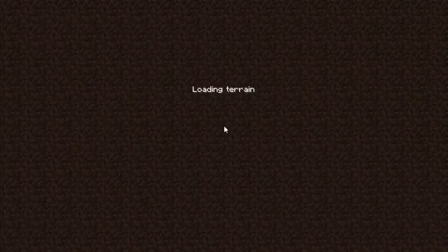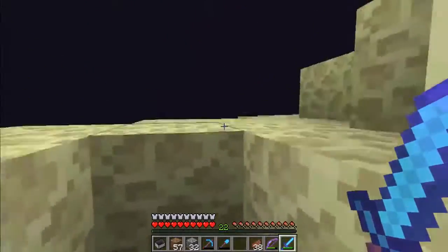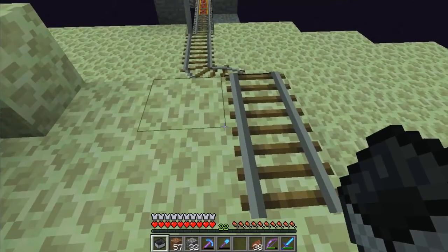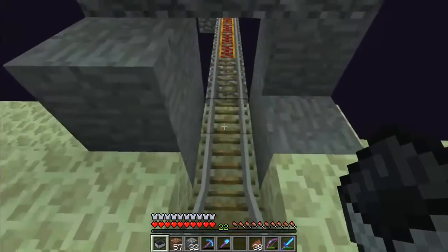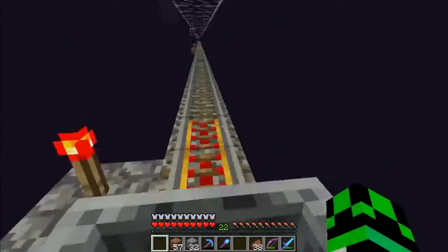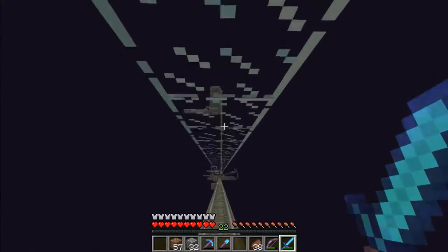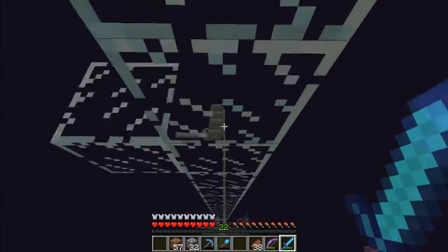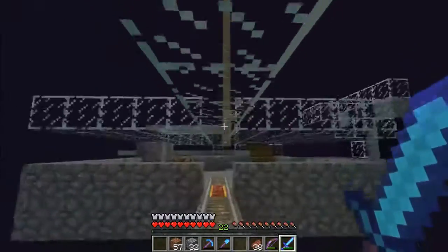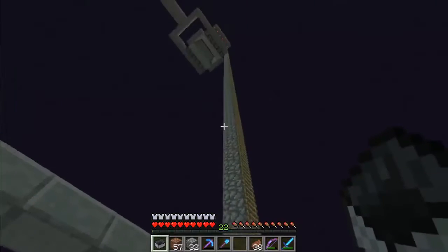Into the End. Over here is a rail — how surprising. This will lead to a farm, and this glass here is to prevent Endermen from being in the middle of the track so I don't fall. Now this is an Enderman farm for Enderpearls, and of course the redstone is messed up so it's not supposed to be going that crazy. You're supposed to see one line go by every once in a while. Endermen fall and land on slabs, which lead to hoppers and chests.